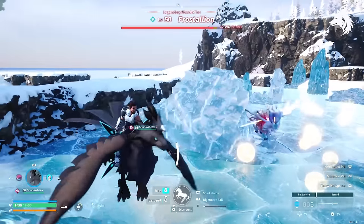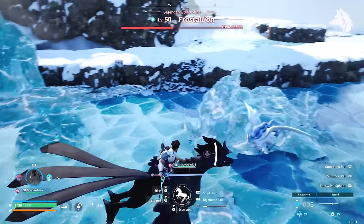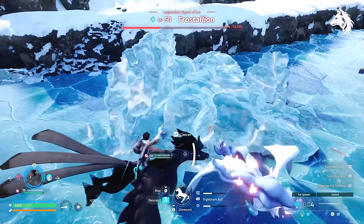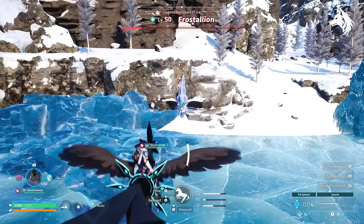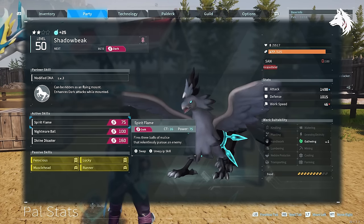I've made the ultimate killing machine: a Shadowbeak with three attack traits on it and one movement. In the video I also make a pal with four attacking traits — luck, legend, musclehead, and ferocious — giving a huge 85% increase in damage plus a small increase to health and defense. My Shadowbeak has a 65% increase to damage, and I've also increased his base stats in the video which we will go over later on.